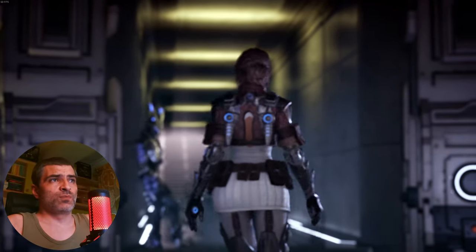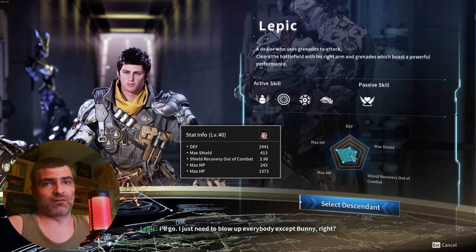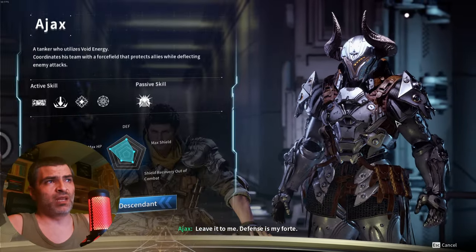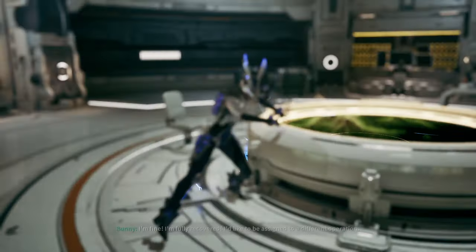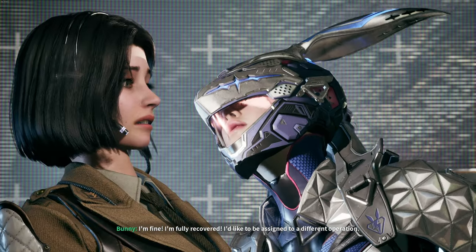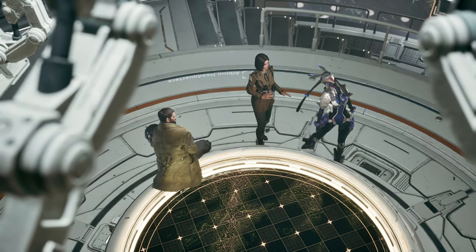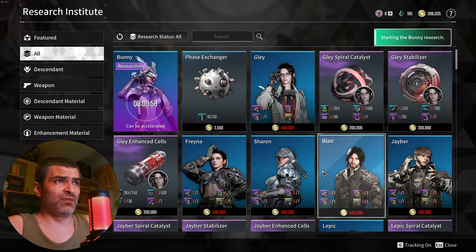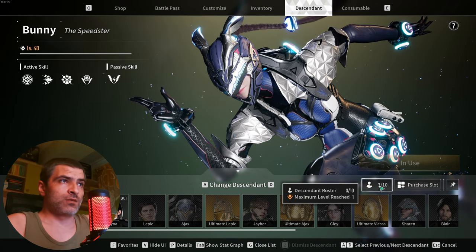When you start the game you can choose between Viesa, Lepic, and Ajax. Because I'm not a savage like Asmongold I chose Viesa, because she's hot and I want to make my wife jealous. Always pick female characters in any Korean games — you are welcome. After about 2 hours of playing you can get Bunny, so don't spend money on that, please. In a typical fashion you have 10 descendant slots while there are 14 in the game, for now. You do the math.